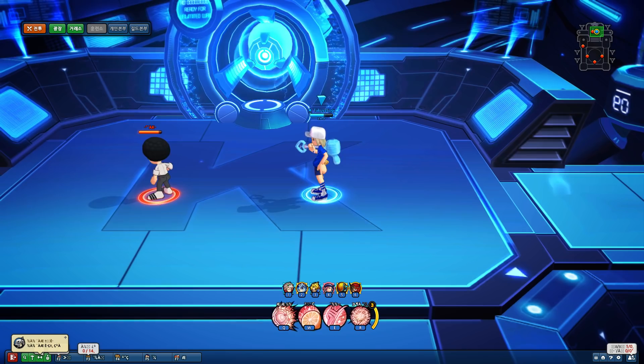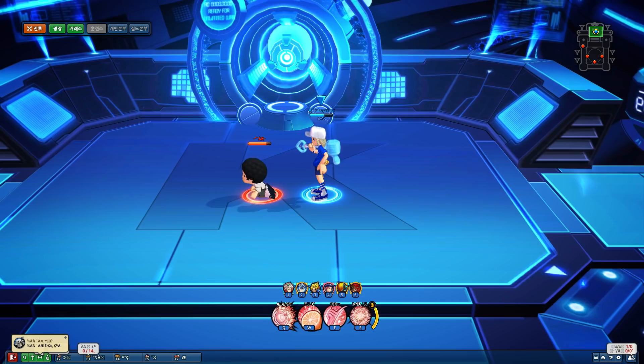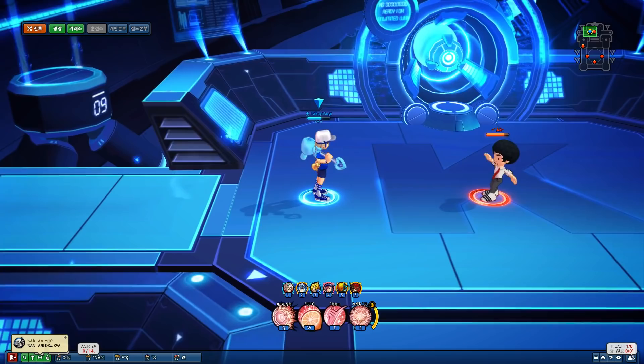I don't believe you can block between these hits. You can also choose at the end to press the block button — it'll pull them in, and then they'll get fainted. I'm not sure if that's unblockable or not, but it probably is unblockable. You can do it early as well.